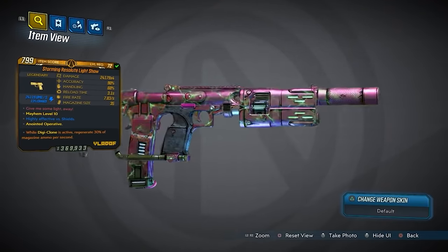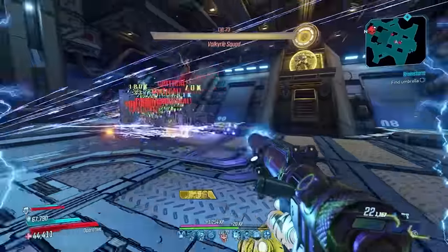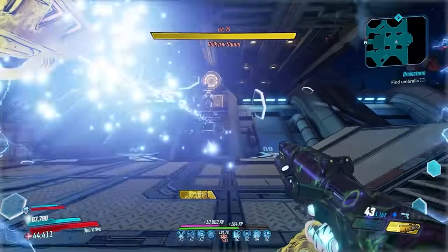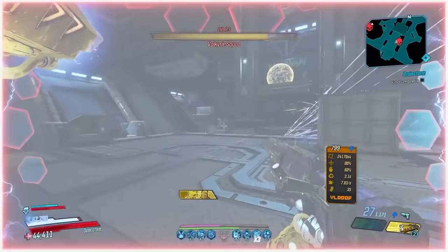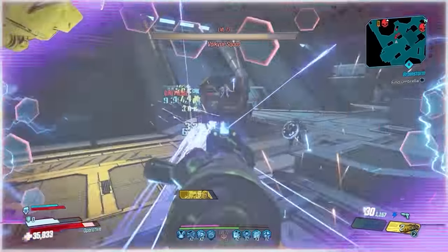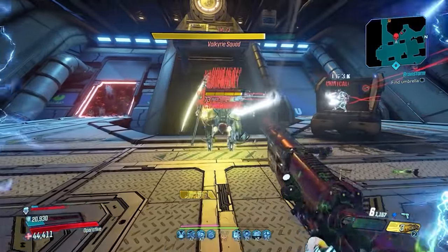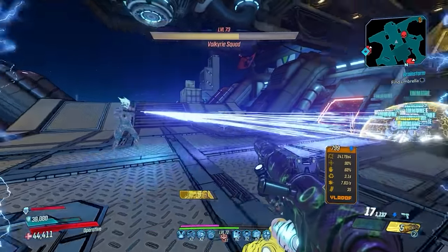At number 2, and honestly my favorite overall pistol in the game, is the Light Show. Even though it's my favorite pistol, I recognize that it's not the strongest overall, thus the second spot. This Vladof pistol shoots four bullets in a square pattern, and that pattern will rotate clockwise while firing, consuming just one ammo per shot. Using this gun for medium to close range, you can keep all those bullets on target and absolutely shred enemies. This gun can spawn in all of the elements or be non-elemental, giving it exceptional versatility. It's also extremely easy to farm.